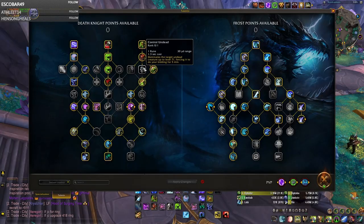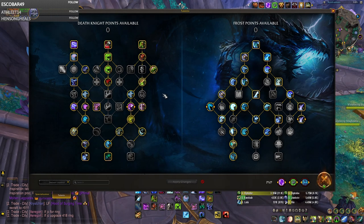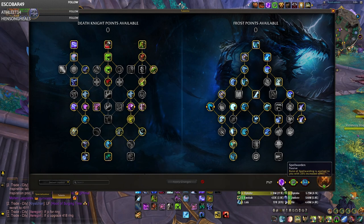Here's a quick look through my talents. I have these chosen to make the class as easy as possible. It's based around staying as aggressive as possible while relying on Death Knight's very strong defenses like Wolf Necropolis and Spell Warden that we have on over here.